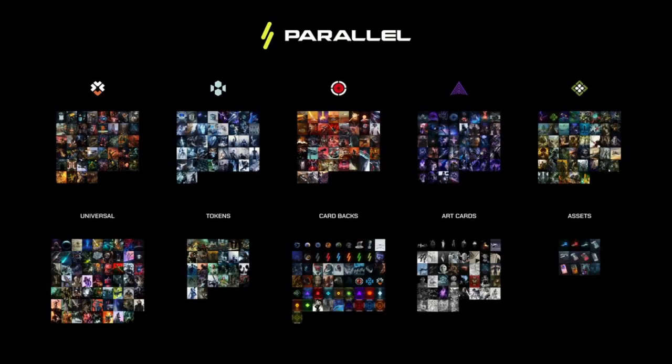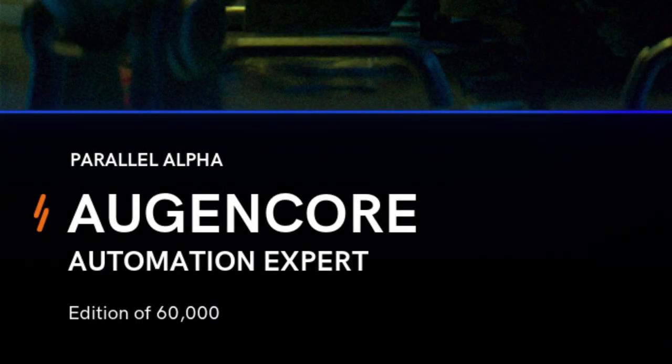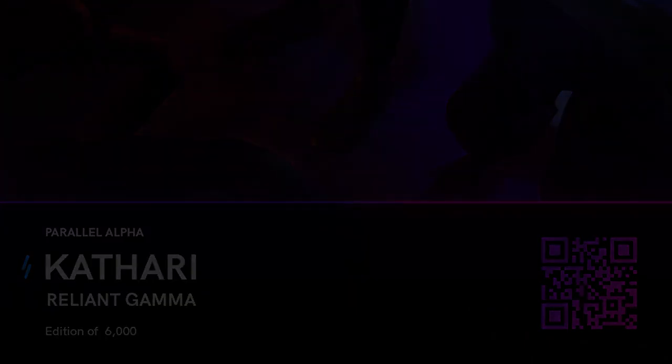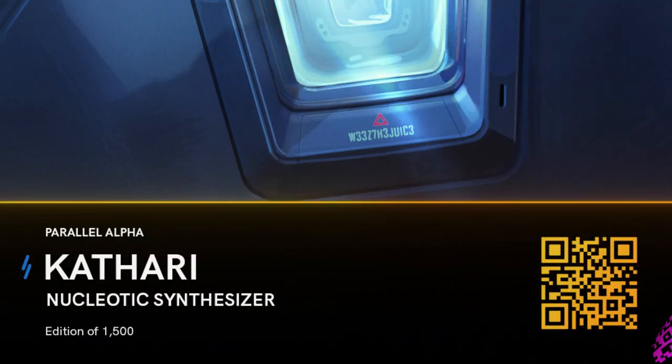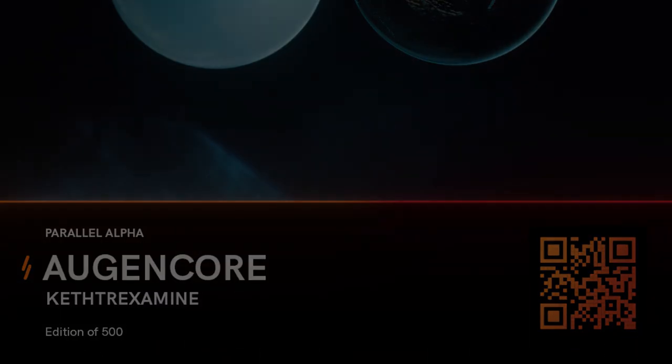The rarity of a card is directly proportional to its edition size — the rarer the card, the smaller the edition size. To clarify, the edition size of common cards varies from 30,000 to 60,000; uncommon from 6,000 to 20,000; rare from 1,500 to 3,500; and legendary from 500 to 1,000.